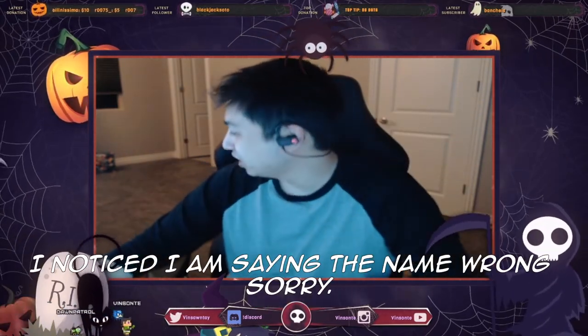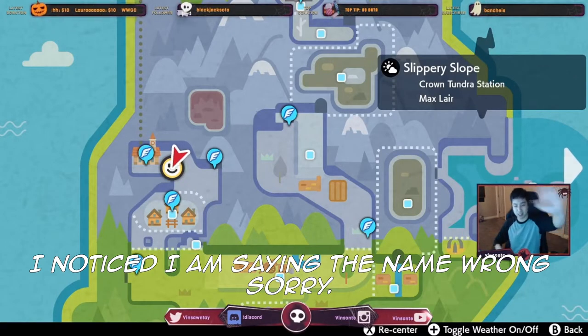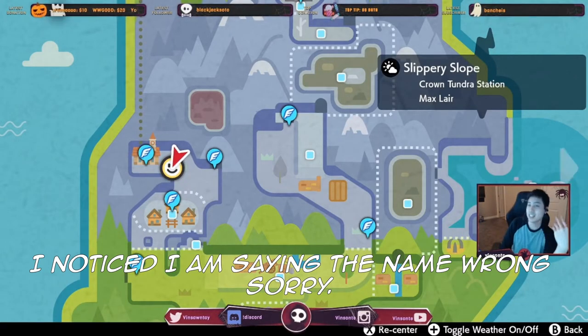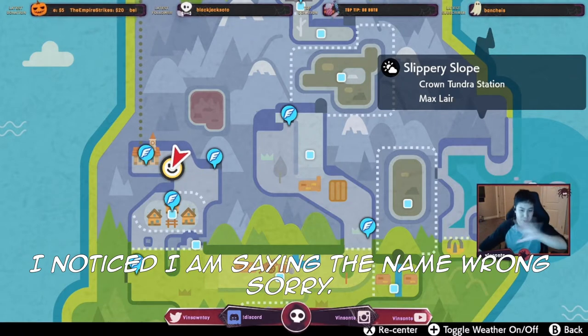This episode is about Altaria. Altaria has two abilities. The regular one, Natural Cure, means if the Pokémon has a status condition on it, it will be healed when it withdraws from battle — so it affects status effects like Burn, Paralyze, Sleep, Poison, and Freeze. Then there's the hidden ability, Cloud Nine, which ignores the weather effects on the Pokémon on the field. It pretty much negates the weather effects.